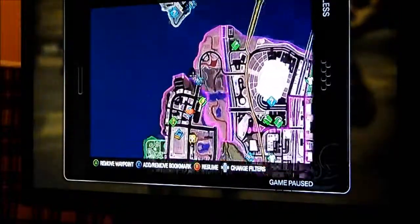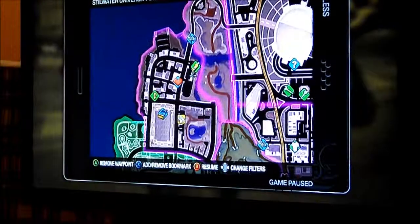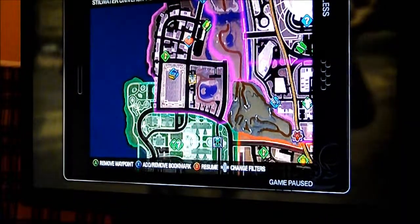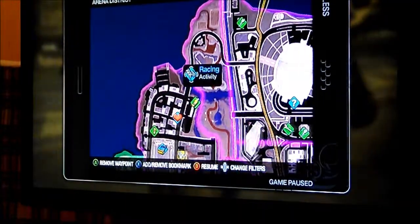And where is it at — here it is — in the Arena District, near the University District. If you own a crib there, it'll just be easy to get there, because you just follow your crib and go straight down.